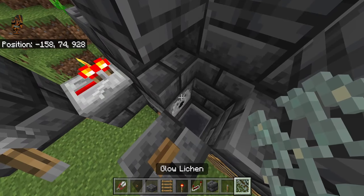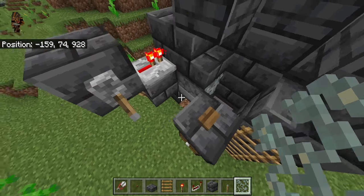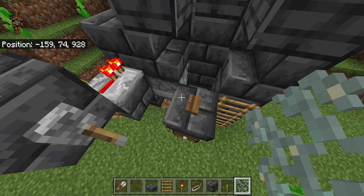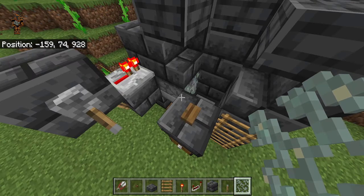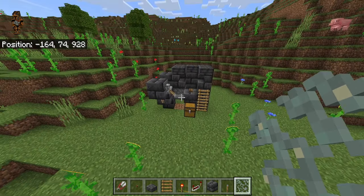Go ahead and crouch and place one piece of glow lichen on the face of the dispenser. Make sure this says dispenser — if it says dropper, you'll need to go ahead and replace it with a dispenser. They look a little similar but the mouths are a bit different. Once that's done, you should be all good to go.